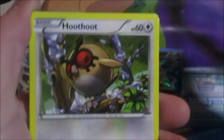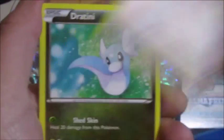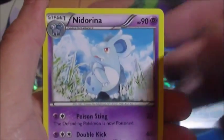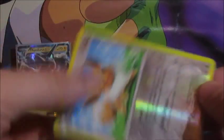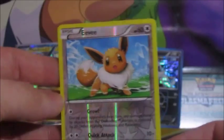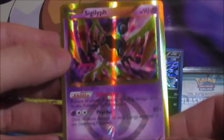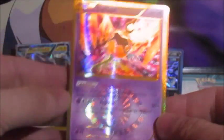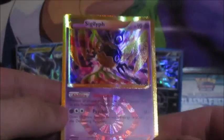We got Cacnea, Hoothoot, Eevee, Starly, Dratini, Espeon, Klink, Miltank. The reverse we have an Eevee, and the rare is a secret rare — shiny Gigalith! Heck yeah! There we go, that is my secret rare in this booster box.